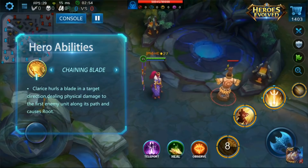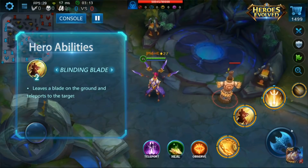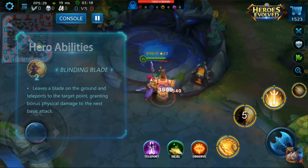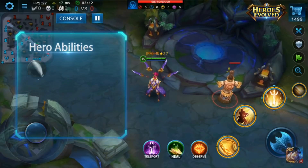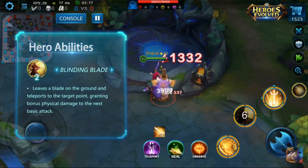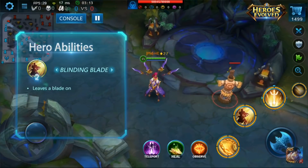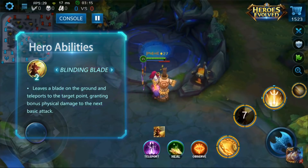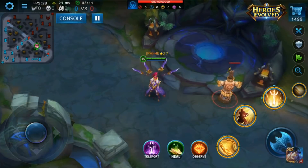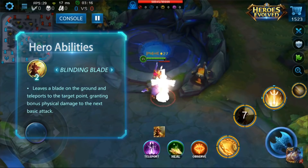The second skill is called Blinding Blade — a dash, medium range, so it's not extremely powerful as a dash. Still, jumping walls is essential for an ADC to survive. It also deals damage, and I suppose that if you time it right, you can use this to dodge ultimates like Astrot's, Wolfram's, or any other, as long as you time it right as the animation begins. Practice makes perfect, and we'll go in depth on that in another video where I explain more about dodging ultimates. Concluding on the second skill, Claris is an ADC, so this is a must-have, and she has it.